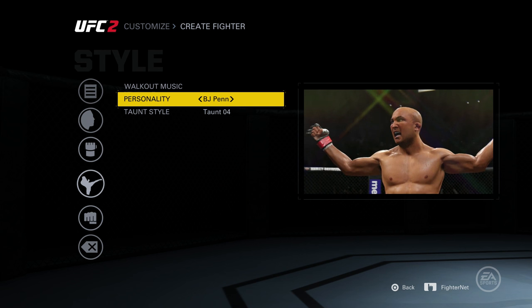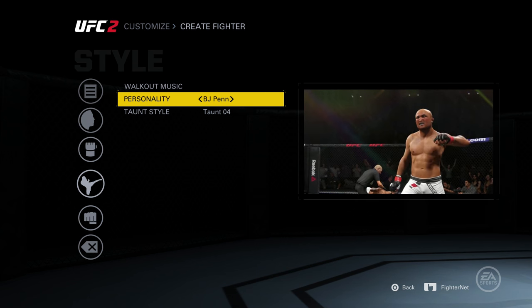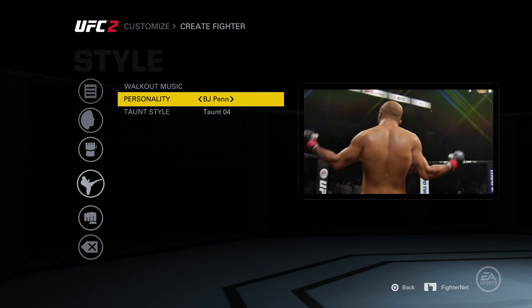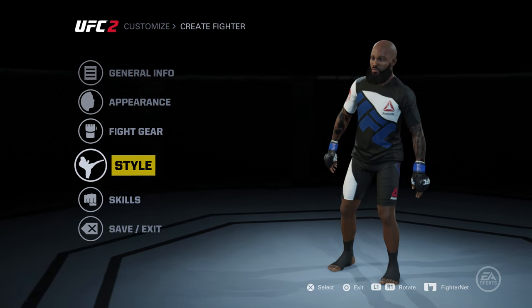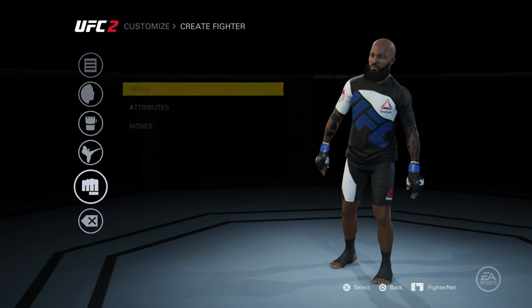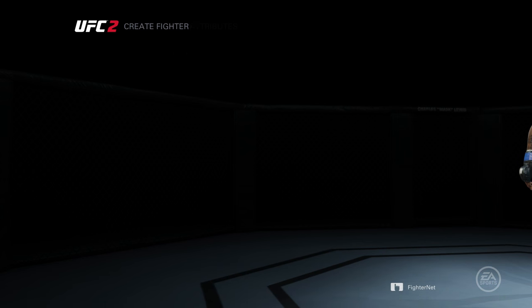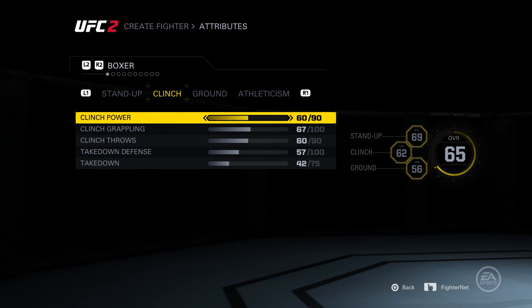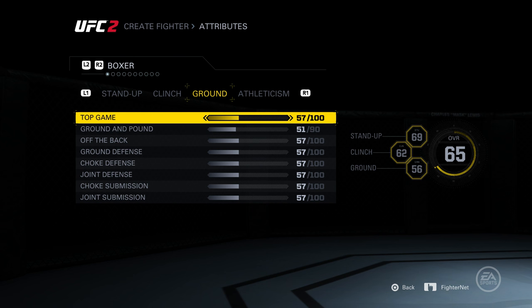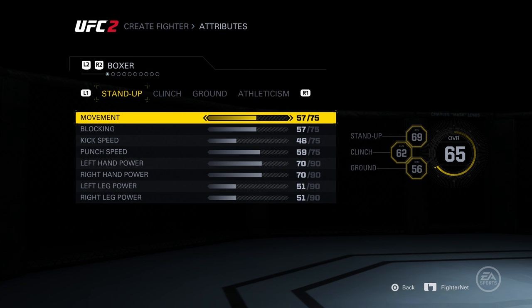My personality has to be BJ Penn — he is a beast, a monster, licking the blood off his gloves. For taunt style I went with taunt four, because that's the easy way to get people to come up to you talking, and then that's when you knock them out. As far as attributes, I am creating a boxer for career mode and probably for ultimate team as well. If you like punching and elbows, go with a boxer. If you like punching and kicking, go with kickboxing.